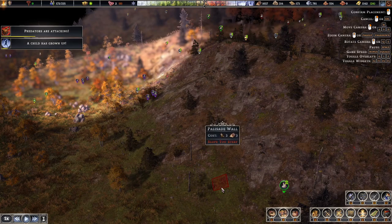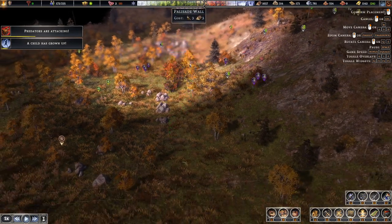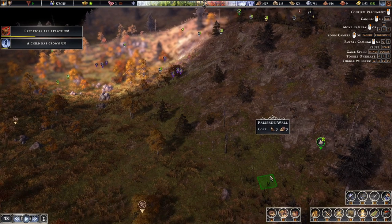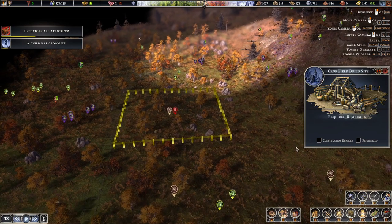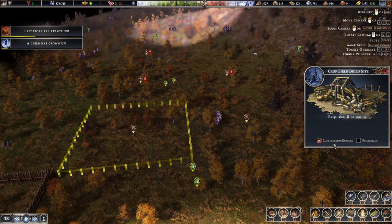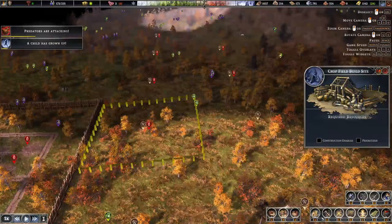This is going to be the interesting bit — I can't get a palisade there. What I'd want to do here is run down this way and then up this way, but it's too steep. I might have to flatten that terrain — just flatten that bit there. Now all of these need to be disabled because I want the wall built first.